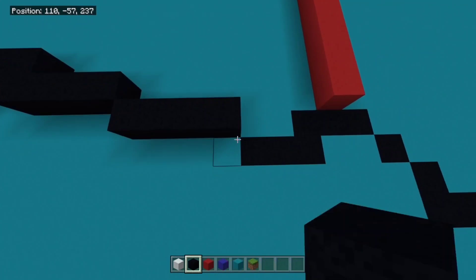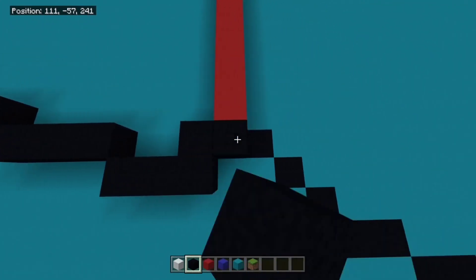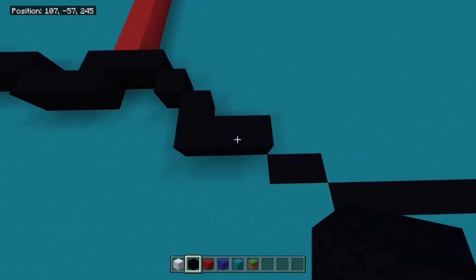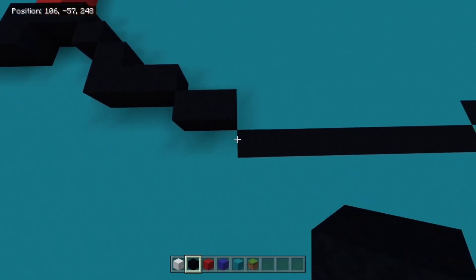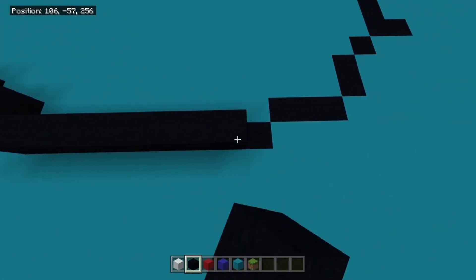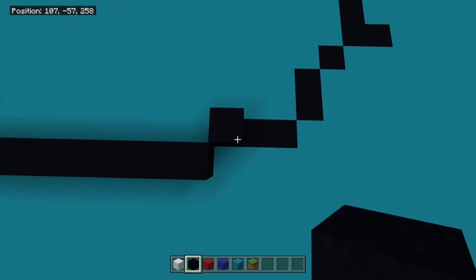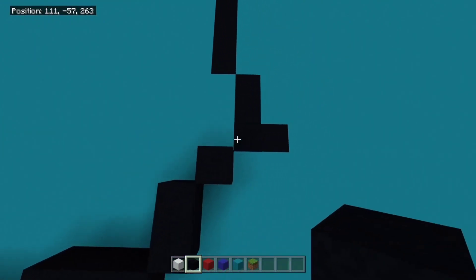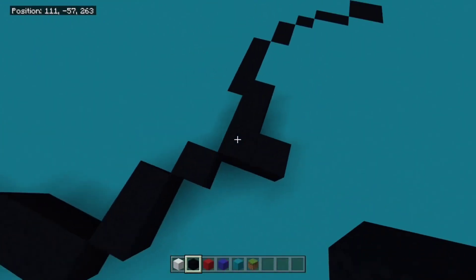Then another four. Then a three. Then another three with one block connected behind it. Then a one in an L shape. Then a two. Then one, two, three, four, five, six, seven, eight, nine flat. Then a flat three. Then up two. Then a one. Then up three, with one down to the bottom right, like so.